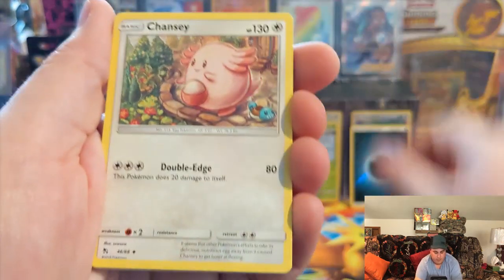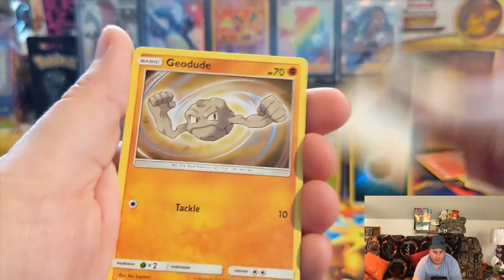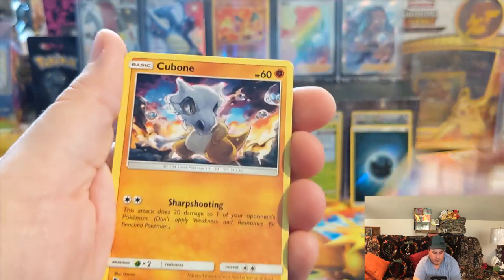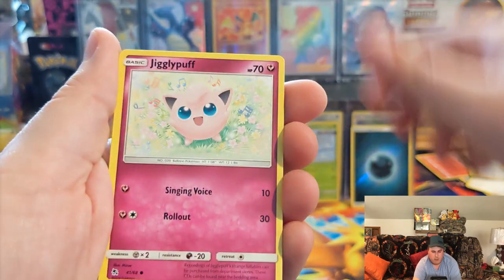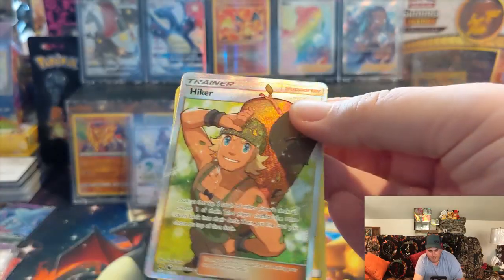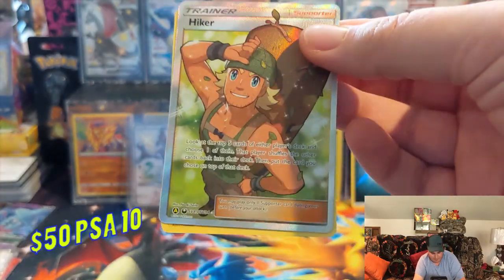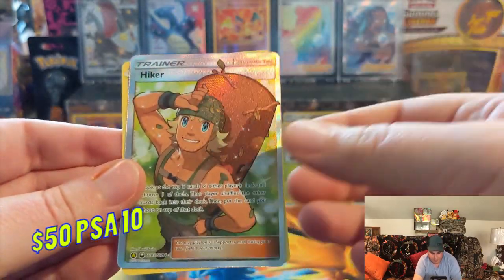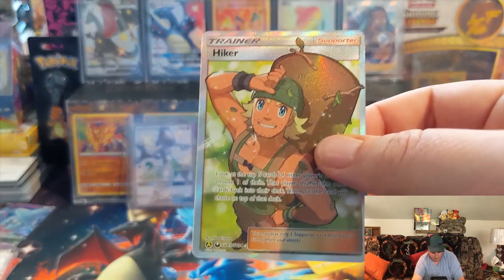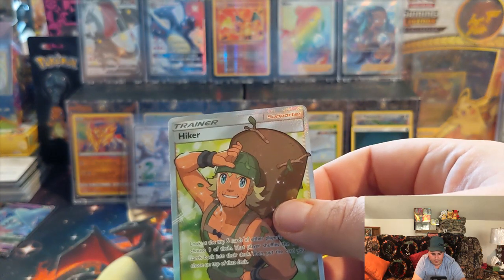Fire Energy, Tramellion, Chansey, Giovanni's Exile, Geodude, Pikachu, Clefairy, Cubone, Jiggly. That's what I'm talking about — three out of four. I actually need this one for my master set. It's only maybe a $10 card, but I need that for my book. That is awesome.